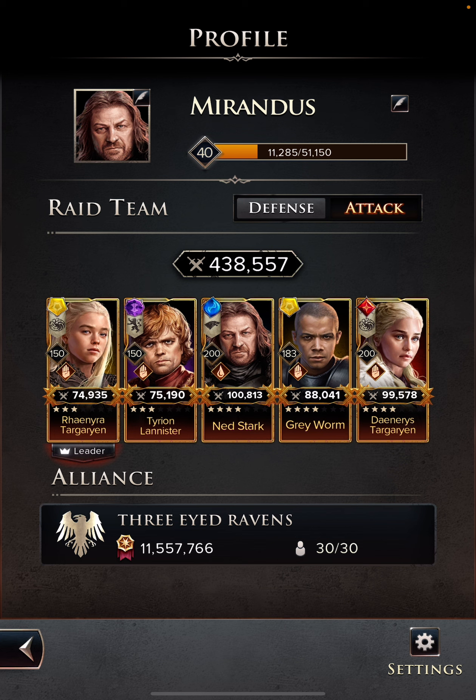On your attack team you need to obviously select a leader. Each character has a leadership ability, and I have chosen Rhaenyra as my leader in my attack team because I like the way her power synergizes with the current team I have built. That is what will be saved in your game for whenever you do an attack.